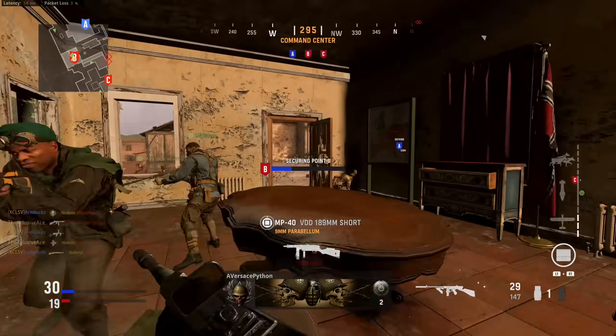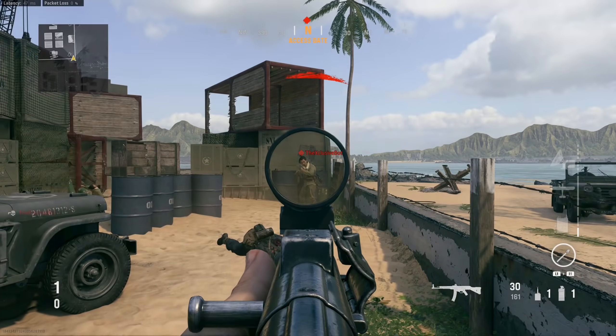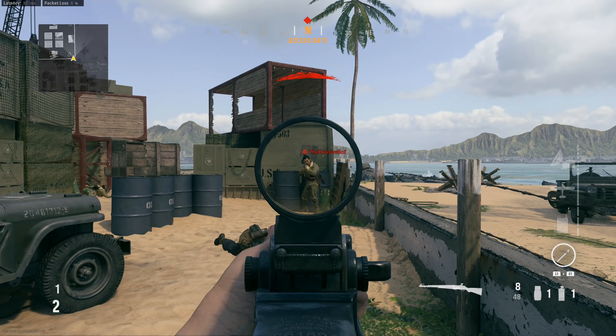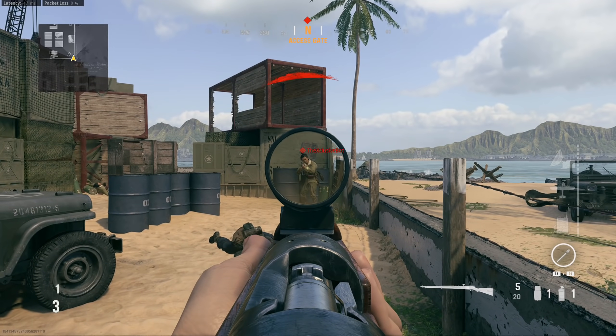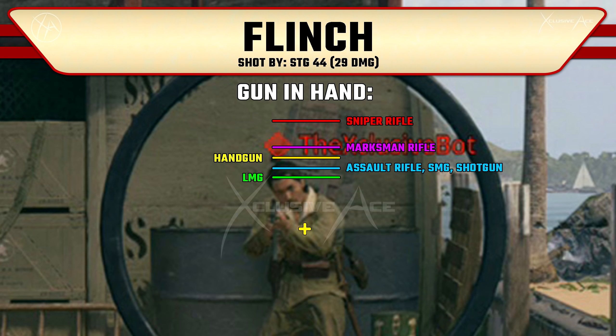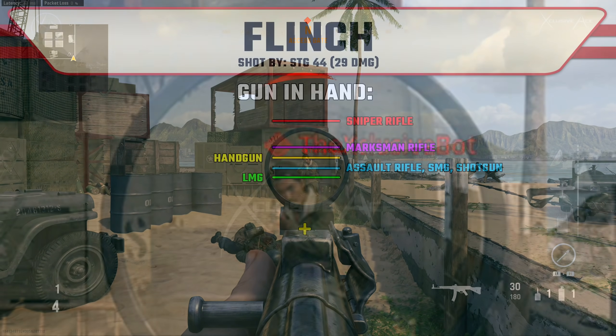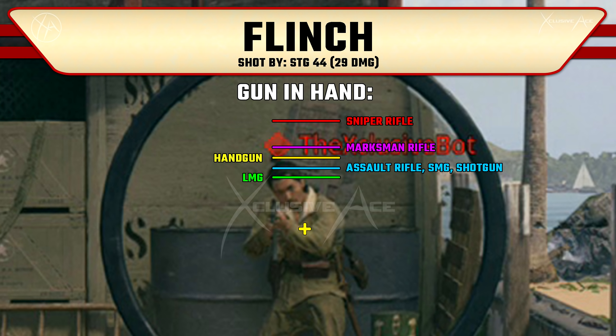The next thing I looked at was the standard comparison depending on the weapon in your hand. In every one of these examples I was being shot by the exact same gun in the exact same spot — the only variable changing is the weapon in my hand — and you can see there is definitely some variance. With LMGs, assault rifles, SMGs, and shotguns in your hand, there's very little flinch even with multiple shots fired. This is about the maximum magnitude you'll reach, so in close to mid-range situations you're generally not going to be flinched way above your target.